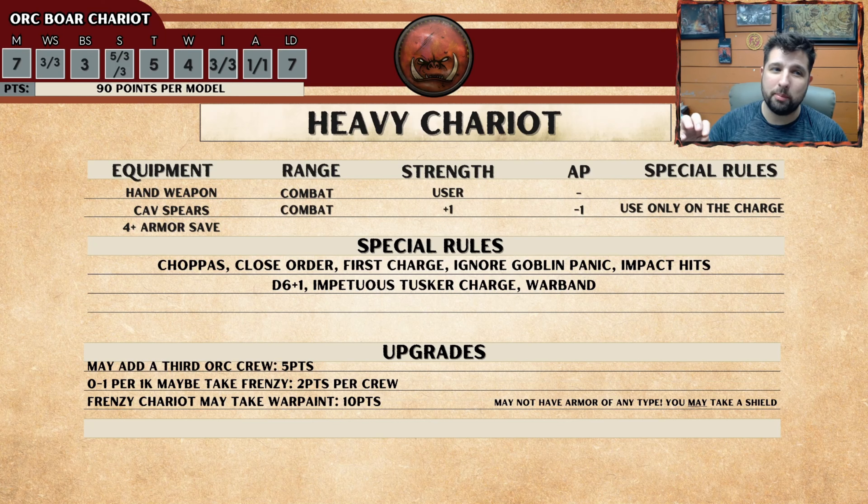You get to re-roll your 1s to wound and get that AP minus 2. And again, you'd be charging, which is a really big benefit because you have what's called First Charge. First Charge means the very first time in which you charge, you hit a unit and they count as being Disrupted. Disrupted is really interesting because they're not going to be able to claim rank bonuses. Most people running infantry are running 6 or 7 wide and about 3 or 4 deep. The nice thing is they're not going to get those rank bonuses against you in the combat phase, and you will still get that plus 1 point for close order. Make sure to always keep them outside of charge range, but just enough to where you'll be able to hit that charge.